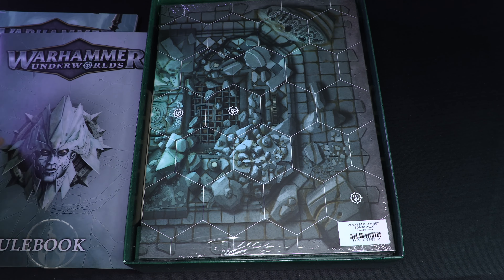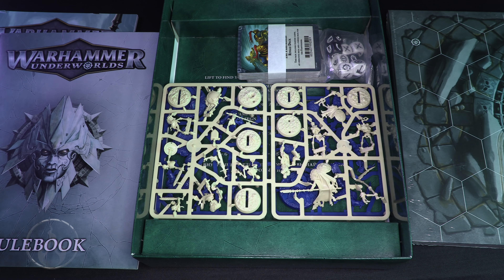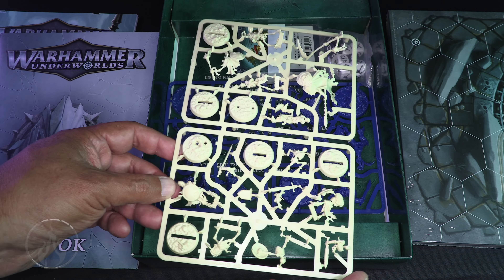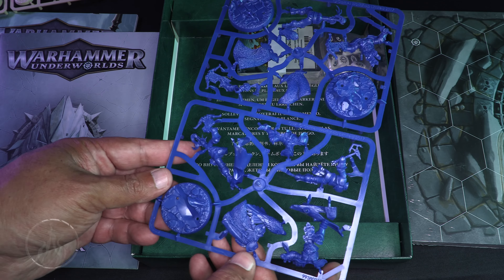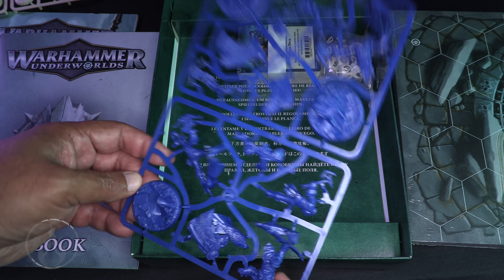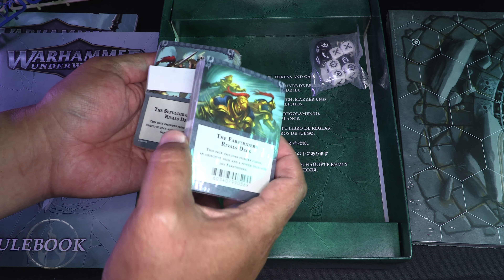We have the two-sided player board — very very cool. I've been watching a lot of the battle reports on Warhammer Plus for Warhammer Underworlds. We have the Sepulchral Guard, and this set of models has been released before — this is like a reissuing of them. We have the Stormcast Eternals, which I believe are also a reprint. We also have all our decks — the Rivals decks as well as the two faction decks.